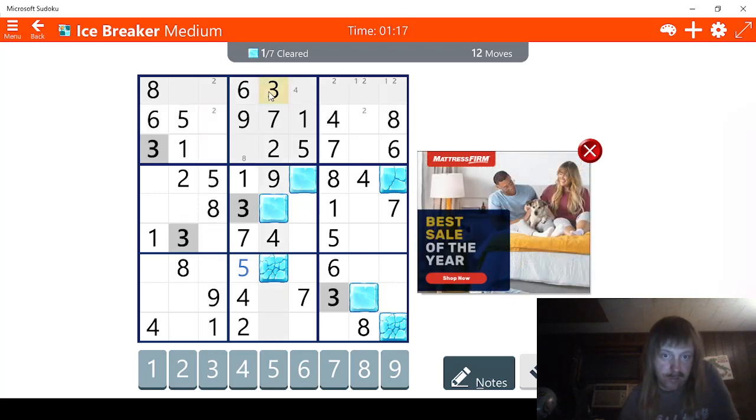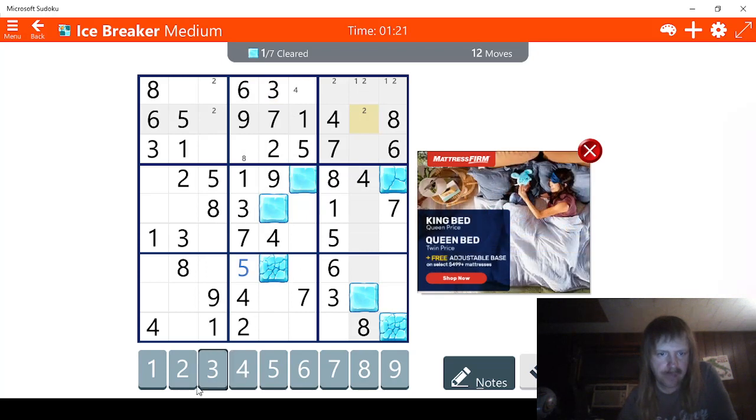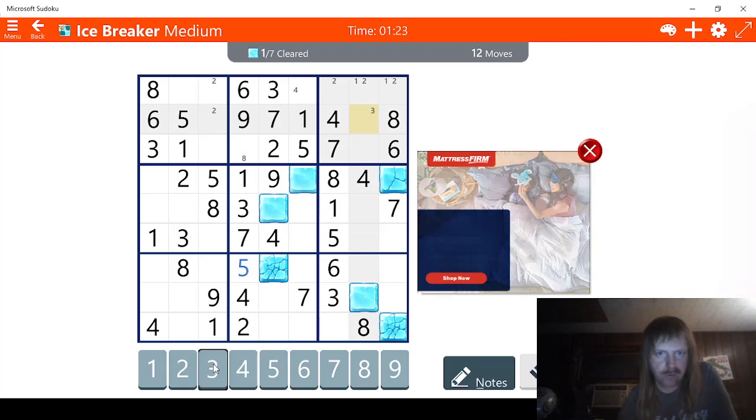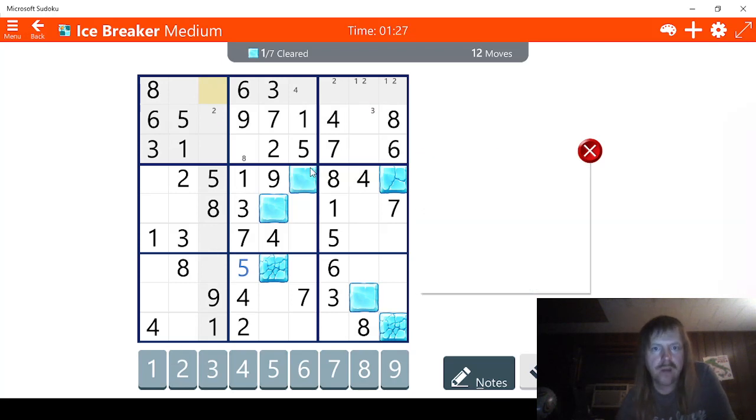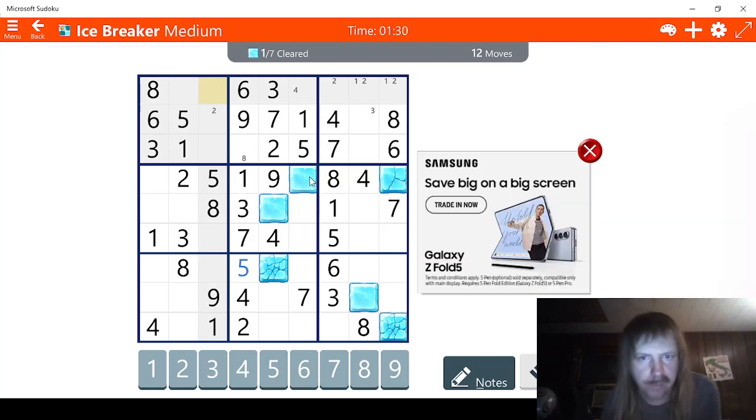Let's try threes. Three, three. This has to be a three right here, I believe. So that means we can get rid of the two here and put in a three. That means this has to be a two right here. So we can get rid of the two there.